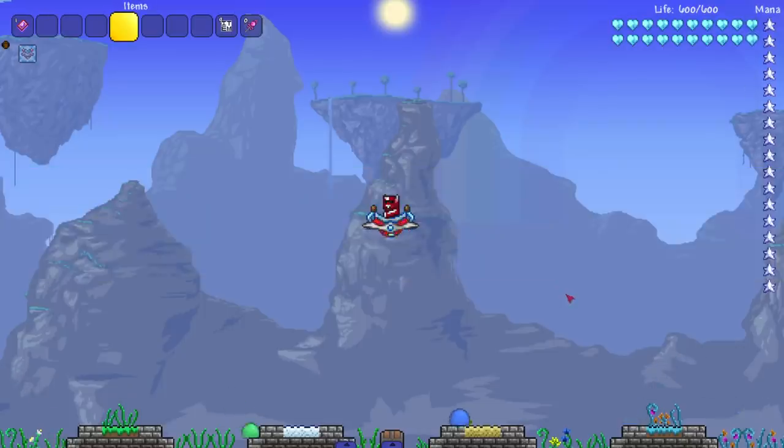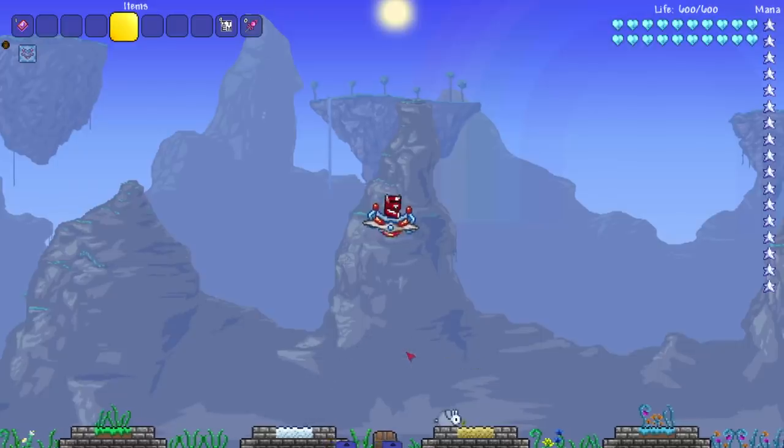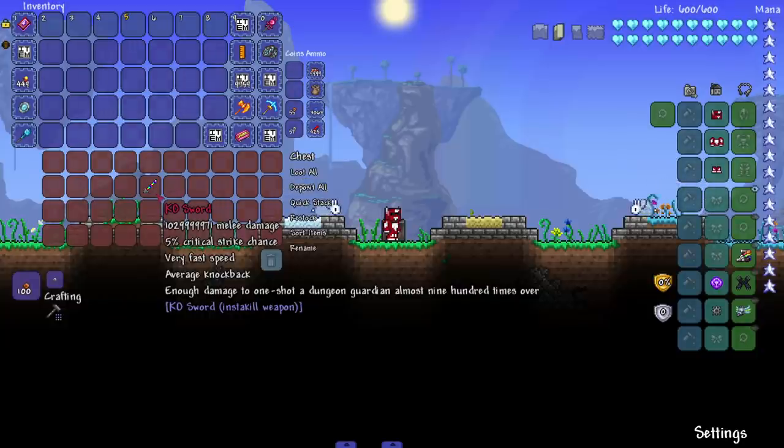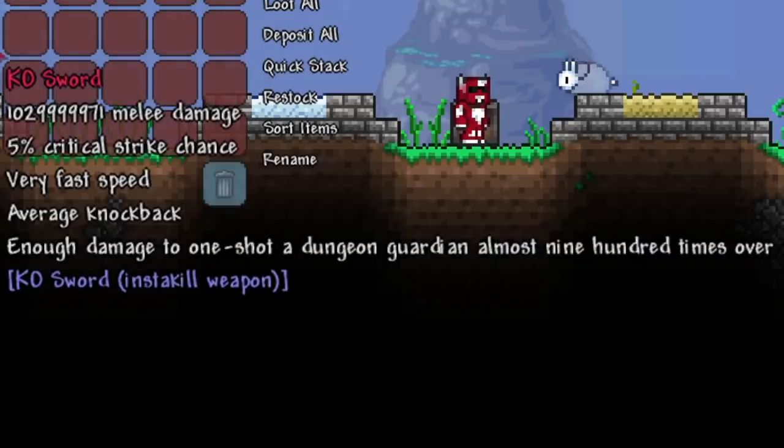We've seen some strong weapons in this series — the infinity gauntlet, the true copper short sword, the time manipulation — lots of tough weapons. It takes me a while to find weapons for the series because I'm looking for weapons that legit insta kill, not weapons that do a lot of damage but can't kill a boss after a couple hits. Today's weapon is the KO Sword from the KO Sword (Insta Kill Weapon) mod. If you have a name like this and you can't insta kill, your mod should be removed, plain and simple. It says enough damage to one-shot a dungeon guardian almost 900 times over.